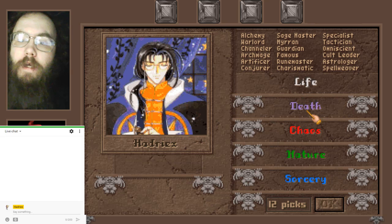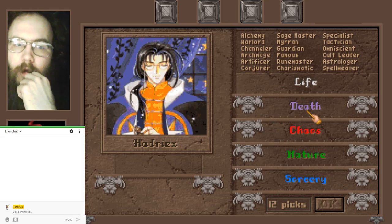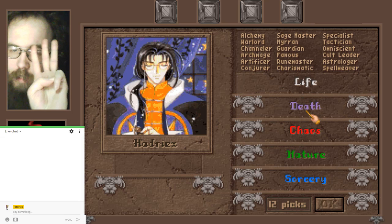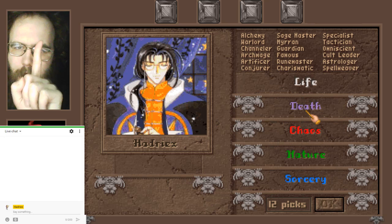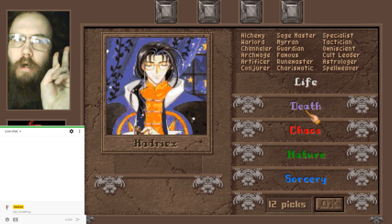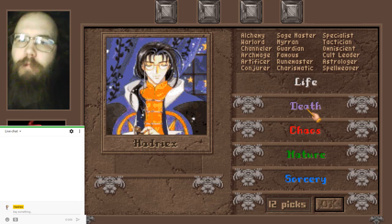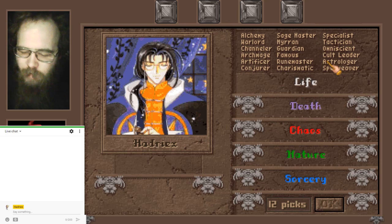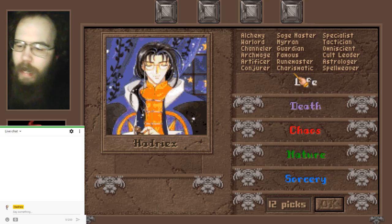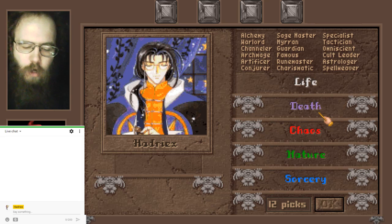Let's get into the three builds, but first: what are the three things a build has to do to be viable? Early game — I have to expand rapidly. Mid game — I have to overcome magicians. That's really the entirety of mid game, because the AI's only strategy is to put stacks of magicians in every single city. Even trolls have magicians now, so you have to be able to beat masked magicians.